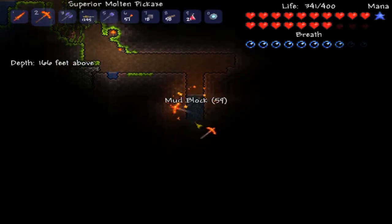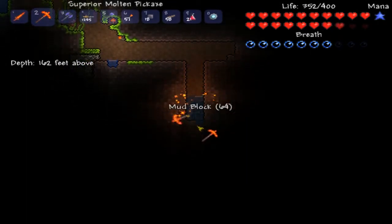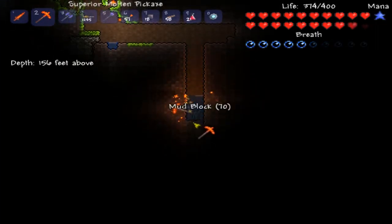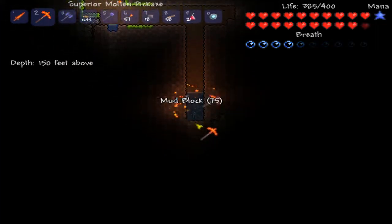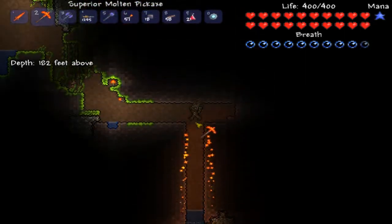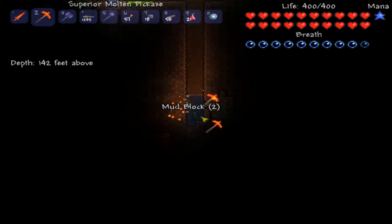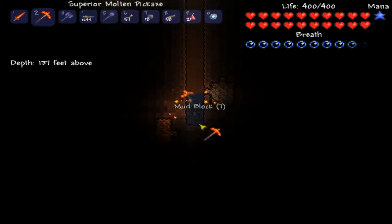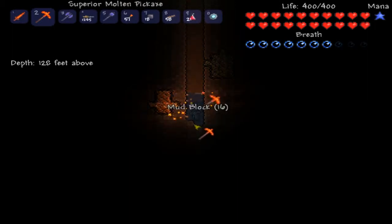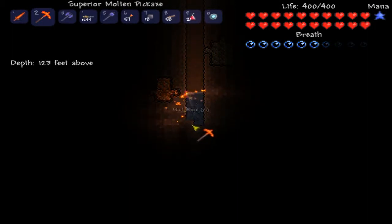I made a hell-elevator to the underworld — it is freaking cool and takes me straight there. But I did mess up a little bit, so if I turn to the right when I go down the hell-elevator, I will die. In the next episode I'm going to look at the hell-elevator and build up the Wall of Flesh platform, and then the episode after that I'm going to face the Wall of Flesh.